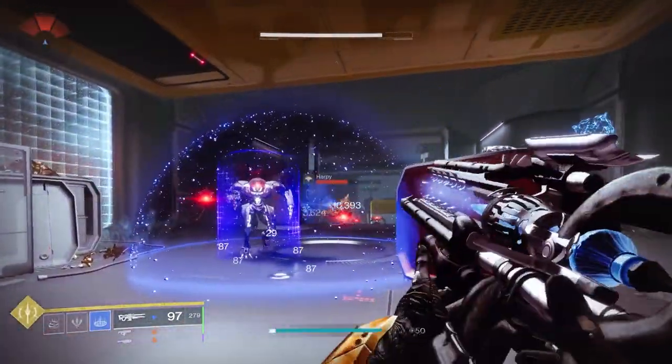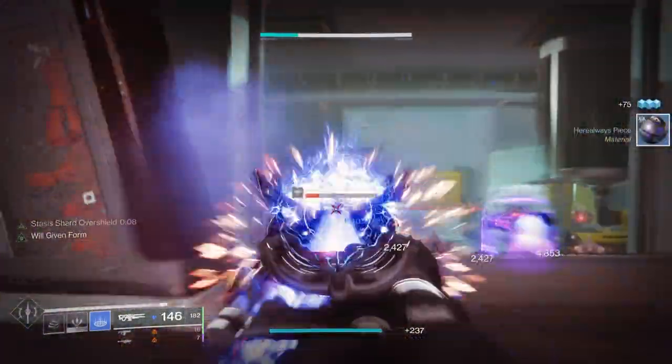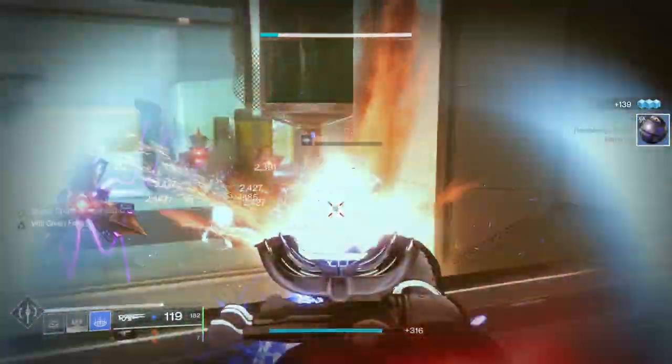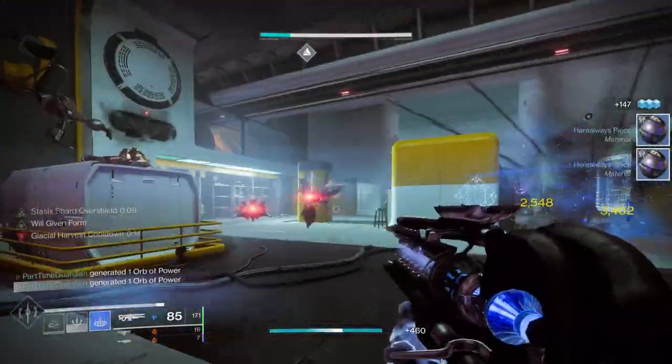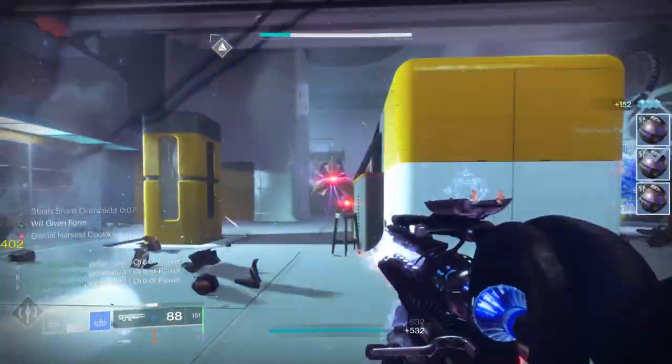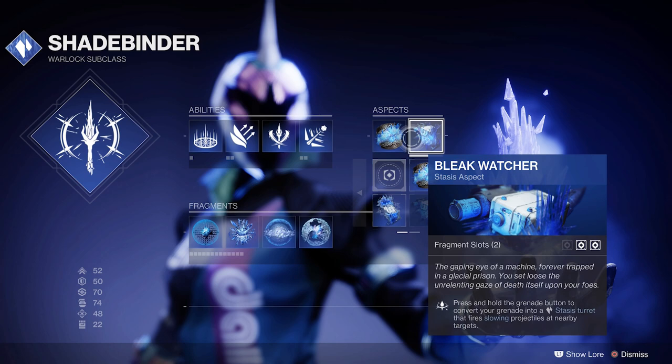Let's talk about abilities. This build is going to be using Shadebinder, which is the warlock stasis subclass. I'm going to be using Dustfield Grenade for slowing enemies. You could use different grenades, but I'm really going to end up using this for Bleak Watcher — that's the thing that best synergizes with what I'm trying to do. Glacial Harvest: freezing enemies leave shards around frozen targets, and higher tier targets create more shards.